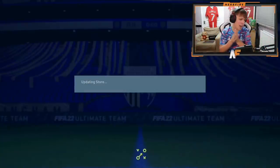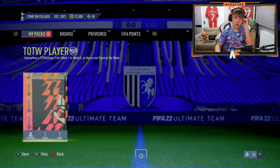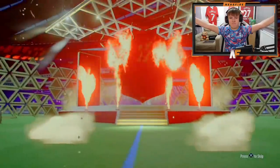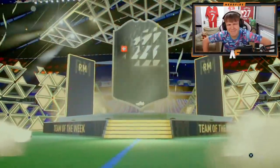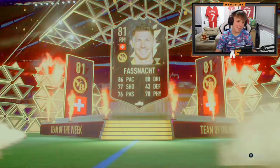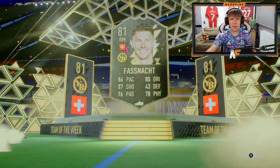Probably the final pack for this video — another informed pack. What do we see? EA, be kind, EA Sports, come on. Oh no. I was thinking it was a carrier but it's not, it's Fashnap. Well there we go, that wraps it up. We finally managed to see a walkout after about 18 Team of the Week packs — one walkout from 18 TOTW packs. Not the greatest, I'm not going to lie.